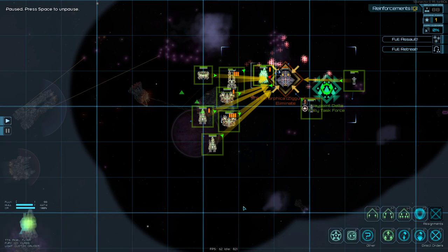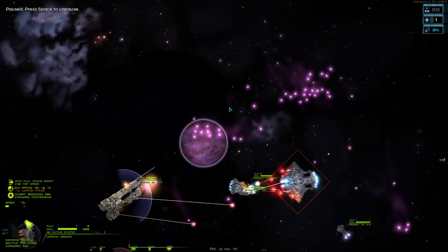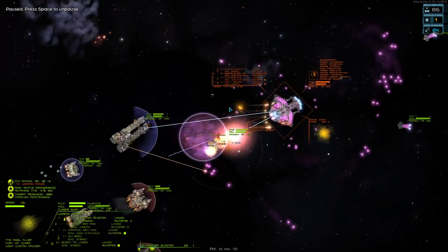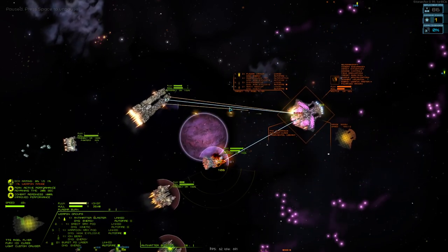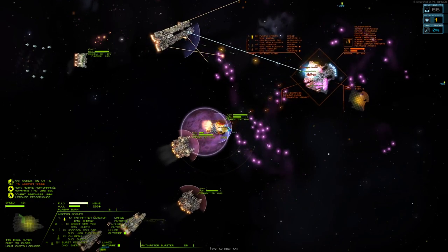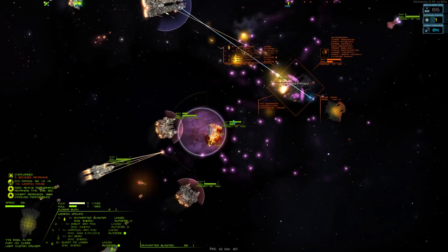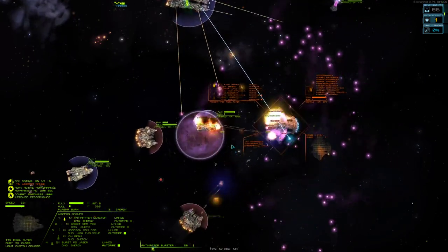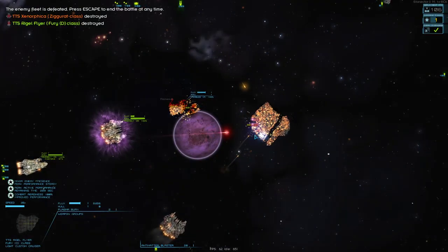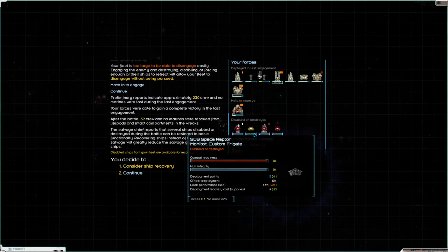We'll apply entropy to it when we can. We might do well controlling one of our DPS ships — probably not the Fury that's about to die. Let's see if we can bring it back to safety. That proved enough of a distraction to bring down the Ziggurat.